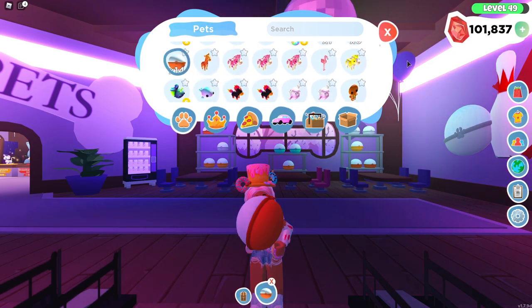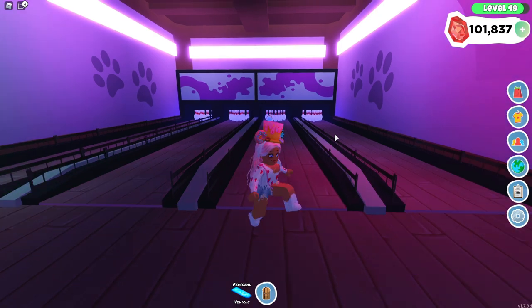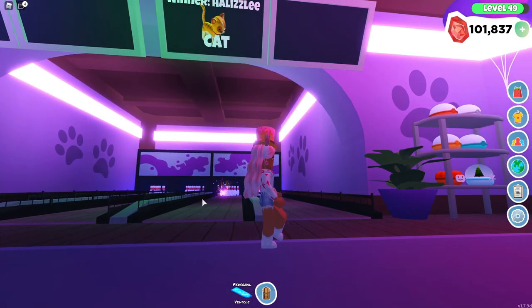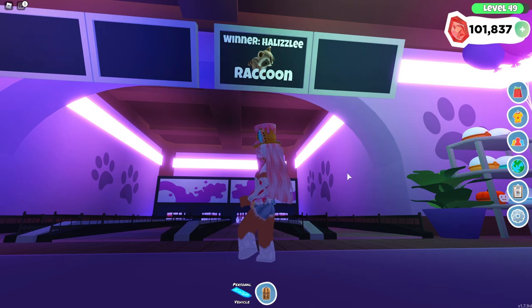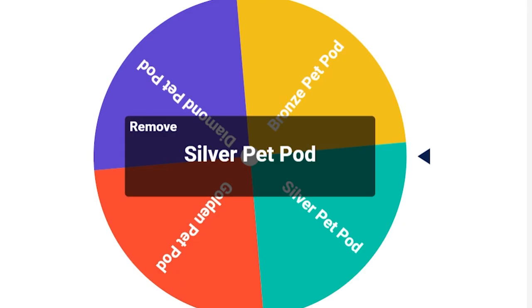I don't have many diamond pet pods. I think it was bronze — yeah. So we have 14 of these now. I cannot knock them over — do I have to switch lanes or something? There's a purple glow — I think that is an uncommon. I got a raccoon. Yeah, it's a raccoon.